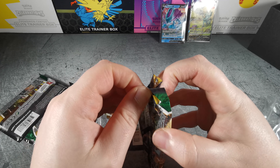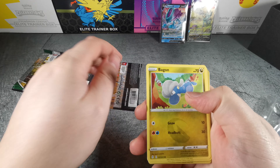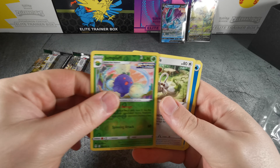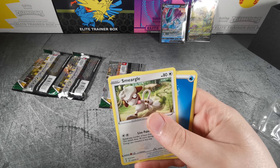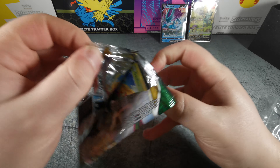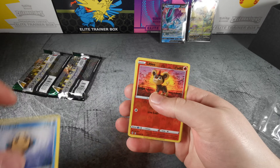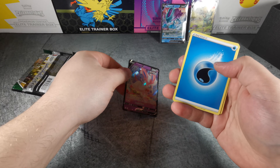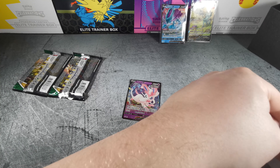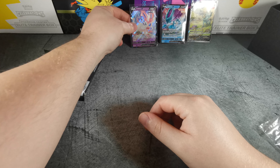So we've gotten a hit basically every four packs so far — I think that's the trend, what is it like one every four or five? It's a pretty good set for pulls. Love Disc, Slakoth, Flabebe, Jumpluff, and a Smeargle — make sure the card didn't stick to the back. Yeah, nothing out of that one.